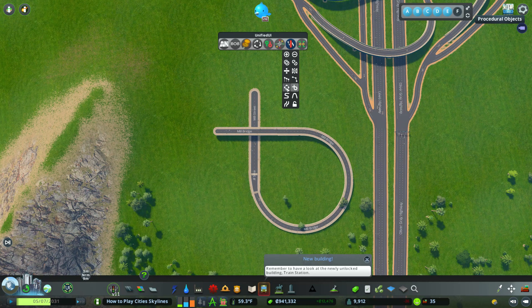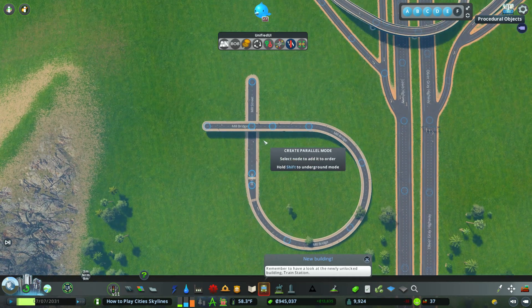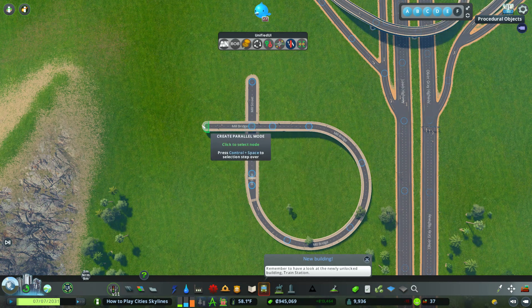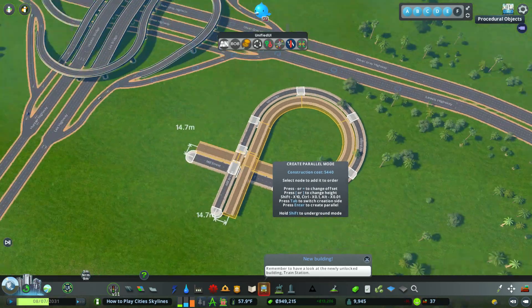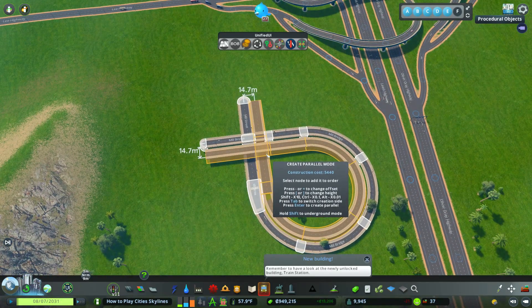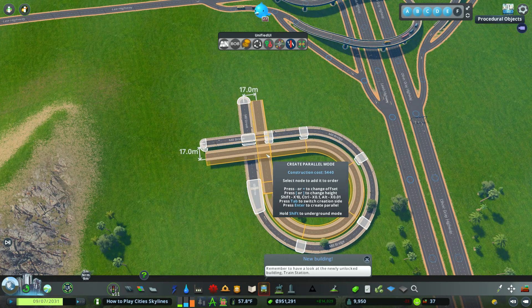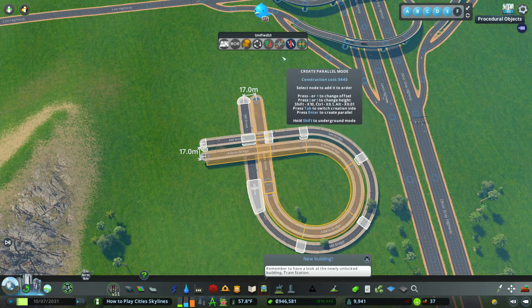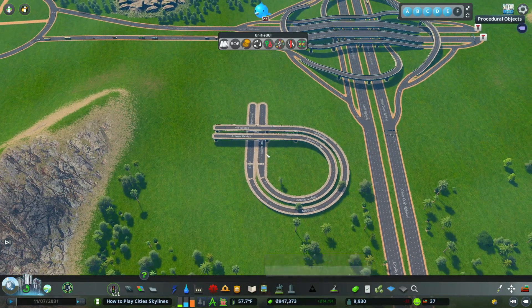Another cool feature of the Network Multi-Tool — it has multiple features, 14 different things it can do. The most popular one is the parallel create mode. If you wanted an on and off-ramp right next to each other and perfectly parallel, click the green node, click the very end, and you can create a perfect parallel line that is a complete clone of the previous off-ramp. Press the minus or plus sign to resize it, then press enter. Look how beautiful that on and off-ramp is — it's perfect. For more details, go to the pinned comment for the full tutorial. Let's go to mod number four.